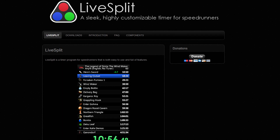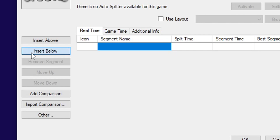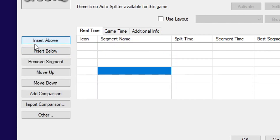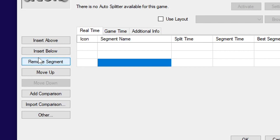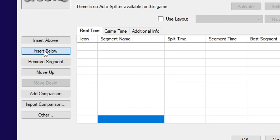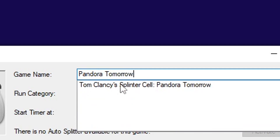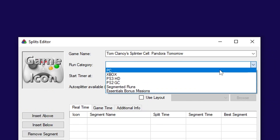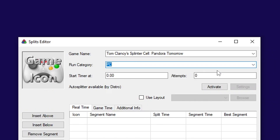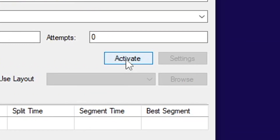Anyway, back to LiveSplit. You can download LiveSplit from their website, LiveSplit.org. To set up the splits, right-click on the LiveSplit window and click Edit Splits. From here, use Insert Above, Insert Below, and Remove Segment buttons to add or remove segments. You'll need 8 splits if you're going to only split per level, or 17 if you'd like to split per every loading screen. Up above, enter the game's name in the Game Name field and choose it from the drop-down menu. Make sure to select your appropriate category as well. If you wish to run any percent on PC, just choose the PC option from the menu. Next, you will see Auto Splitter available here. Make sure you press Activate on the right.